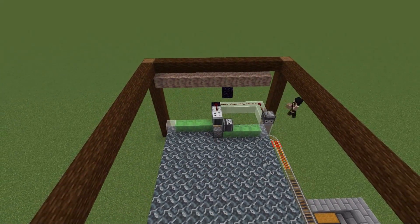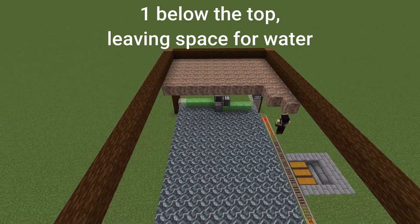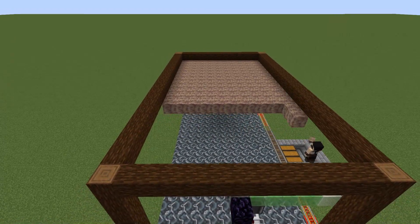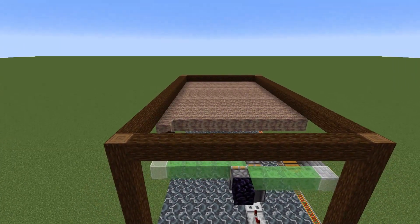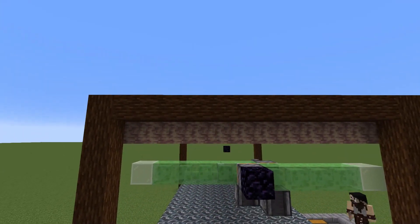The next thing we need to do is put in the dripstone blocks for the roof, and this is what's going to make the pointed dripstone underneath grow. This one is quite easy to get — we can pick it up from stonemasons at master level. It's the pointed dripstone that will be a little bit more difficult, but once you have one you can keep growing more.